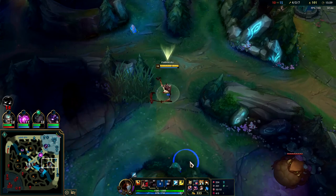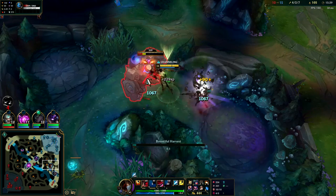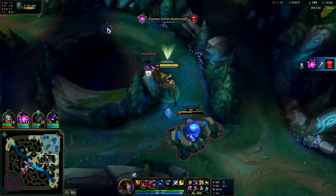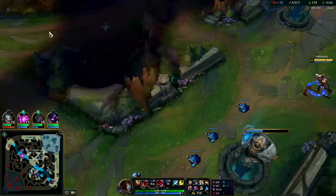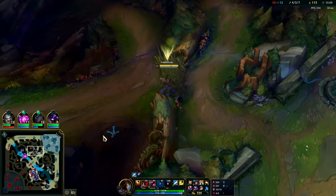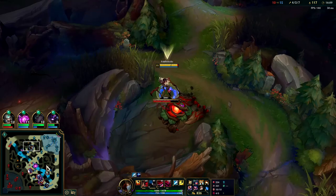We're gonna have to focus Veigar in team fights - he's the backbone of their team. Without him they are nothing. The Baron buff has more HP than Gromp - focus it down with autos. Our drain is starting to do really good damage versus monsters. Against champions it's a little disappointing - it's one of the weakest abilities in the game realistically. If they couldn't cancel it, it would be okay, but since they can cancel it, it's pretty weak against champs.